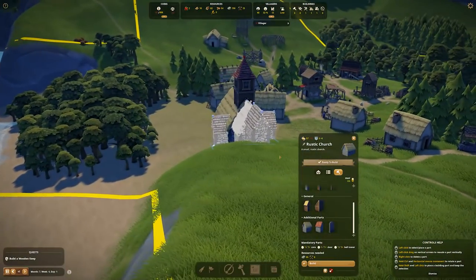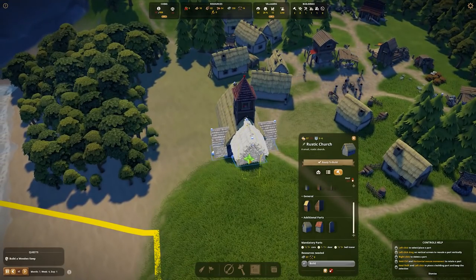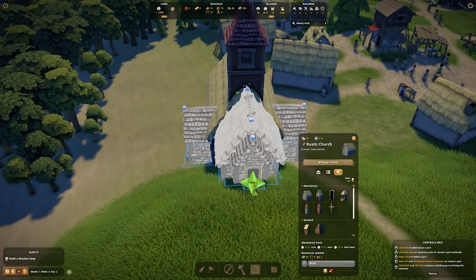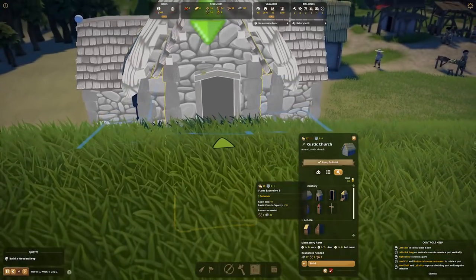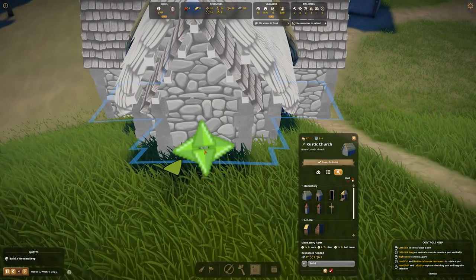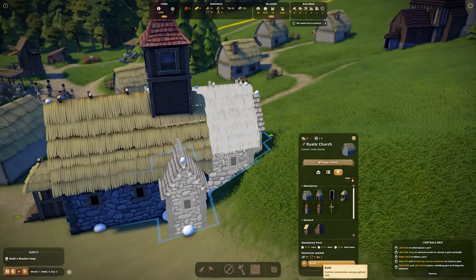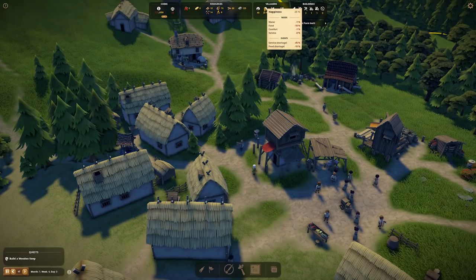Let's try adding it without T selected - just see if we can get a little thing at the back there, maybe throw a door on that. It doesn't look like it's quite lined up. Let's see if we can get it in the middle of that space - yes, that's better. Go ahead on that. It takes a lot of stone but they'll get working on that and hopefully increase happiness; service shortage is definitely the major problem here.